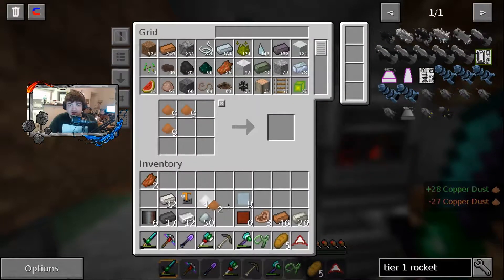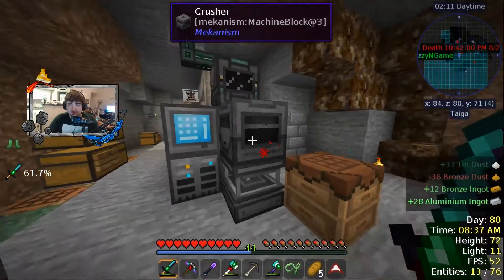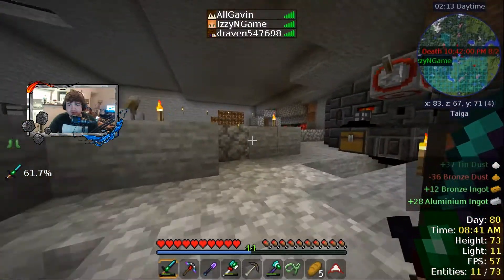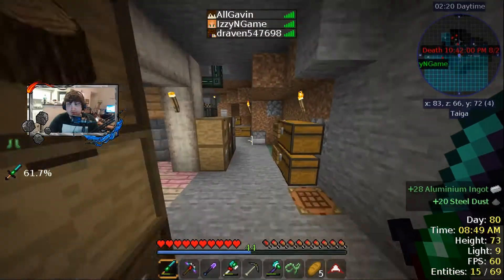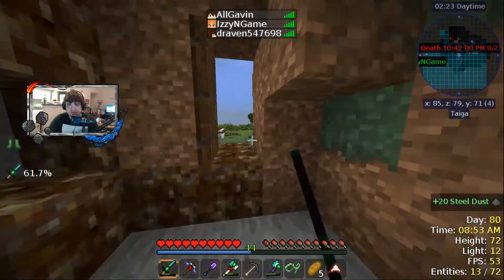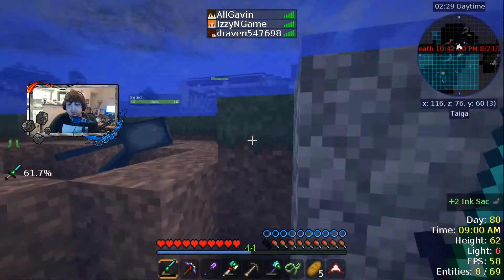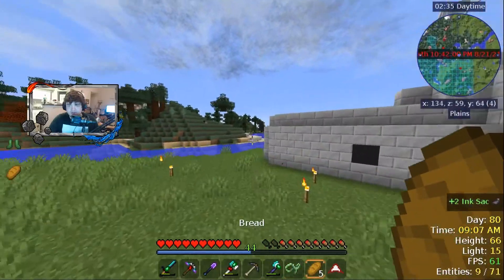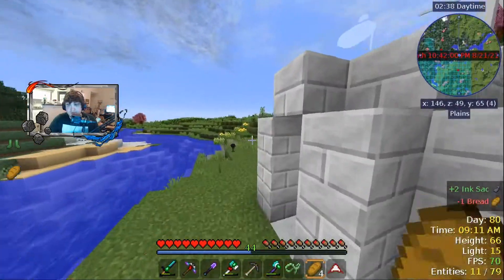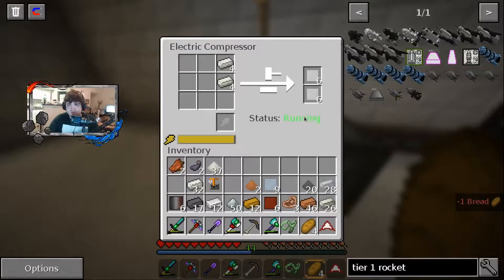I'd be a wolf. A wolf? That's a mob! Are they bad? Mobs are like — there's hostile mobs, neutral mobs, and friendly mobs. Is a wolf a friendly mob? Once you've tamed it, yeah. Otherwise it's just passive — it doesn't kill you unless you kill it. I'm passive, right? I'm not sure what that means, but sure.